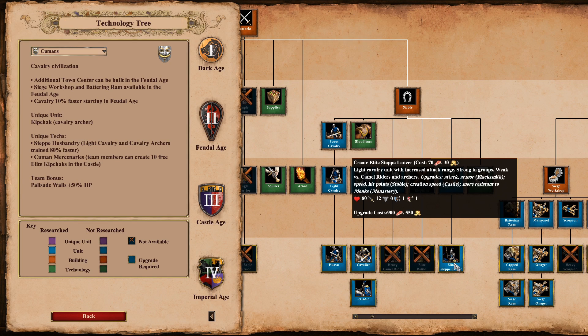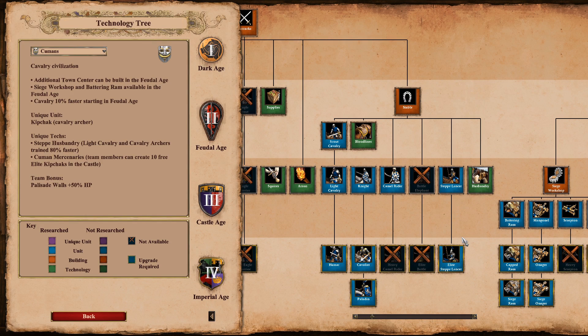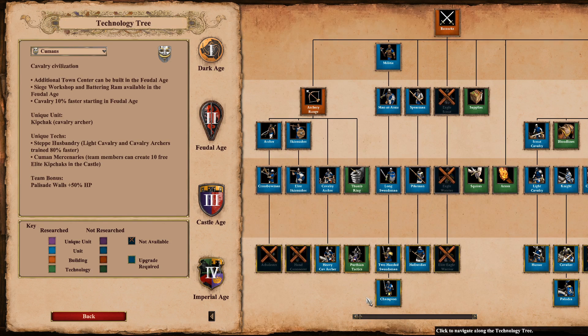The Steppe Lancer's collision modifier is being increased from 0.5 to 1 — what does that mean? It makes the unit harder to stack, so you can't bunch the units up as easily. All those clips of 5,000 Steppe Lancers piled on top of each other all attacking simultaneously — that's going to be a little bit harder to do now. Additionally, their speed is being reduced from 1.5 down to 1.45. Steppe Lancers have a very, very fast movement speed — one of the fastest in the game, the same as Light Cav and Hussar. Now that's getting bumped down just a little bit to the movement speed of Cav Archers.